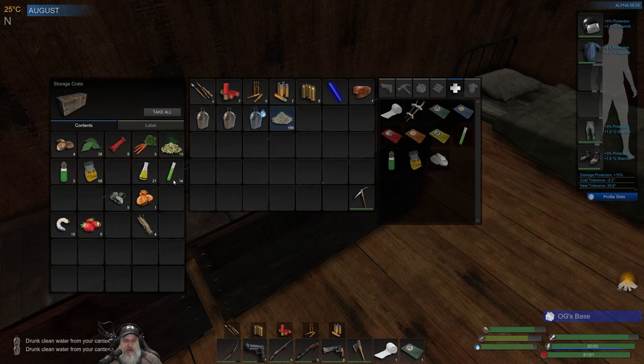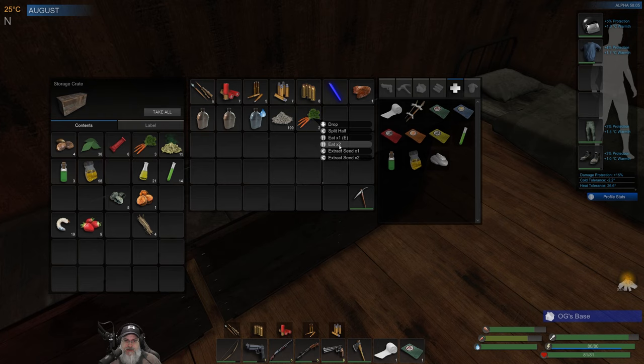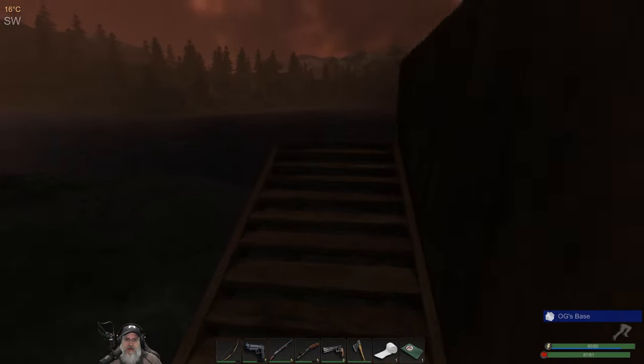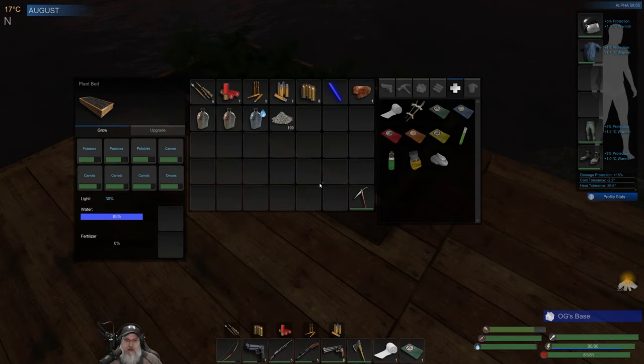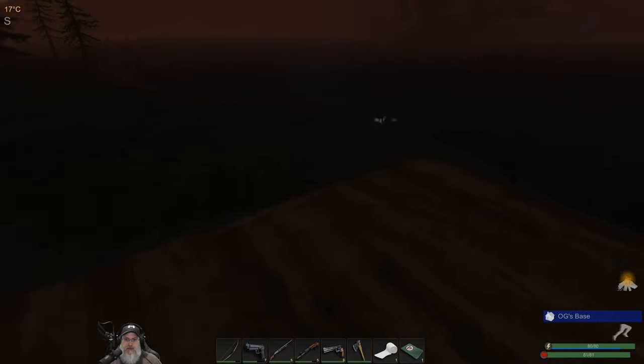I also want to check our garden. Let's split this in half and eat a couple of carrots to get our carbs back in line. We're not in bad shape. I should make another couple more bandages, but I'm really trying to use the cloth for other things. The garden is about three quarters of the way there — a little more than that, so that's doing well.